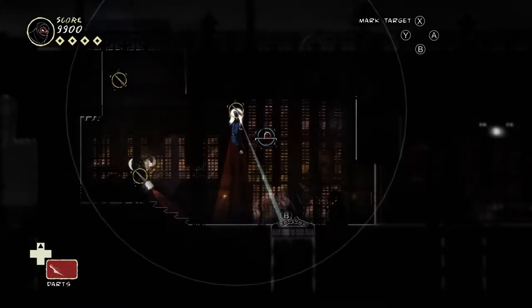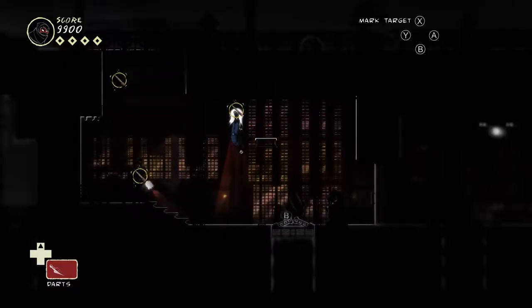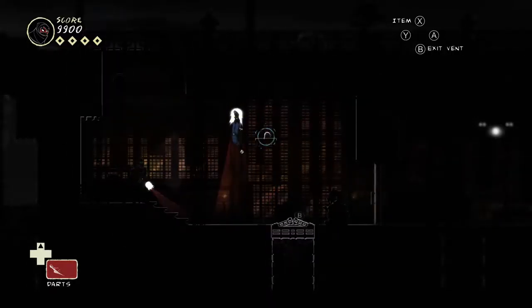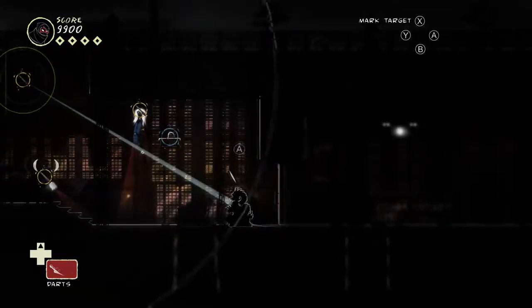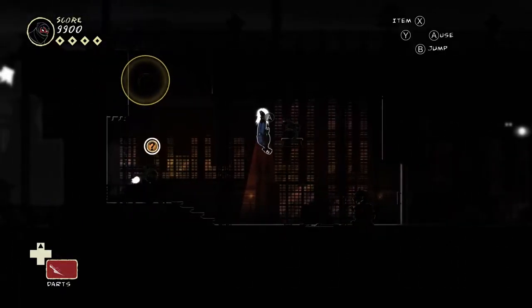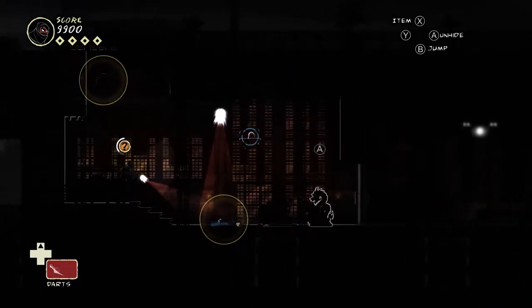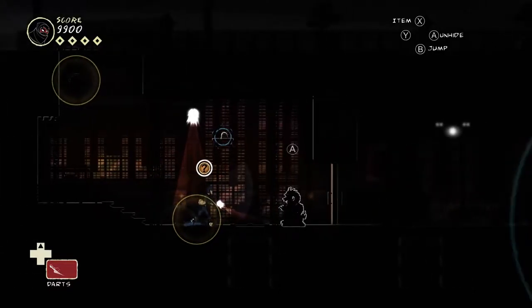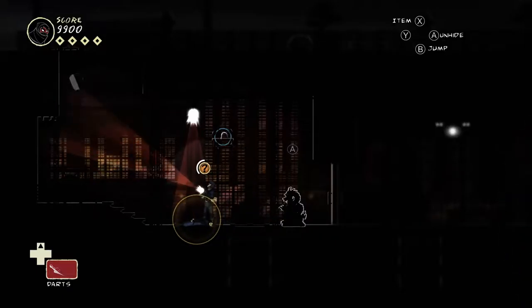Using focus to aim at different targets is a little fiddly — you can see darts appearing for other spots but I can't actually reach them from where I am. What I'll do is hide over here and then I should be able to distract that guy and get him to look away. Guards — if you go into a hiding place and the guard knows you're there, they can pull you out; otherwise they won't.